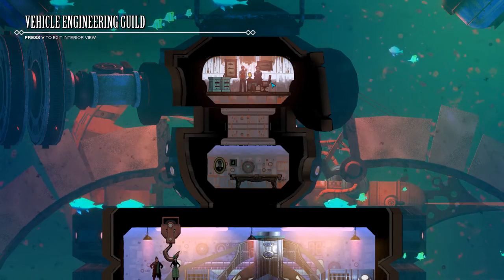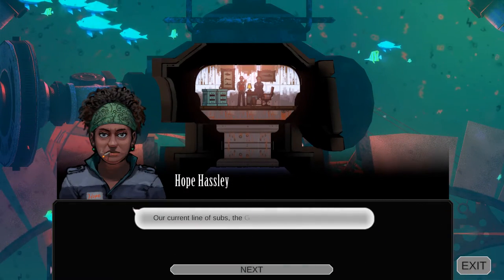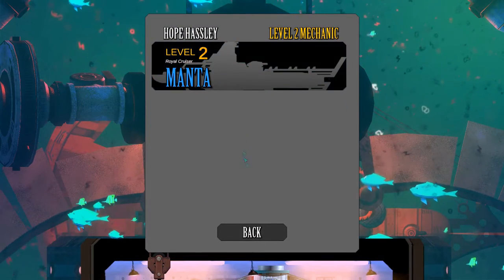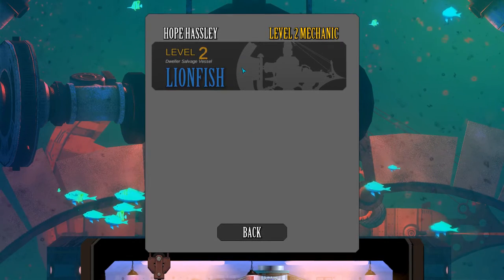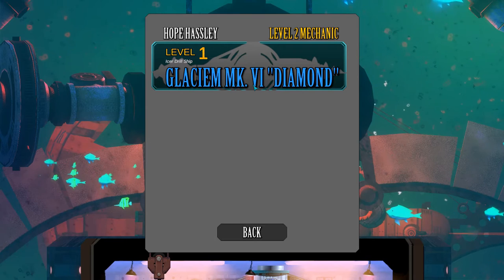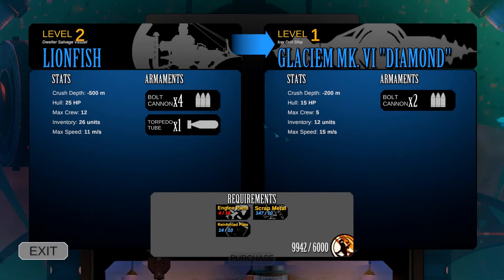As you can see, I'll show you my new lionfish. There's the Manta, level 2 cruiser - it got upgraded automatically. Here's my current one, the lionfish. It's actually a pretty neat little sub, and I also gained the ability to buy the Glacium 6 Diamond. It's a pretty cool sub and it's 15 meters per second - very fast.